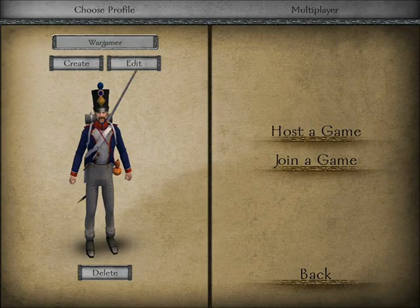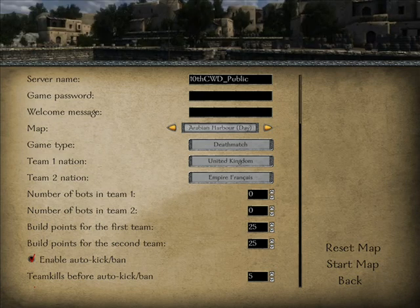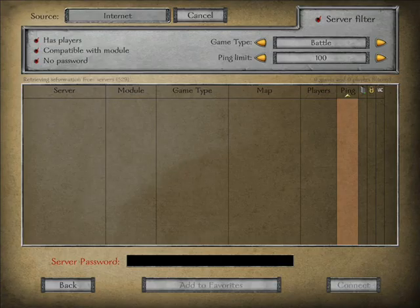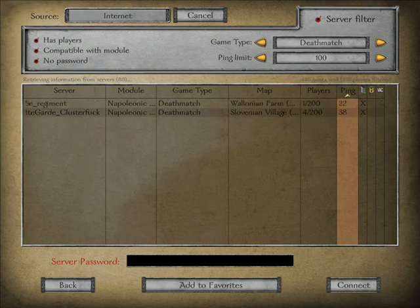Let's have a look at the multiplayer part. Here's the profile screen where you create your character. You can be any nation and different types of troops, and you can change things like the facial expression, hair, etc. You can host a game from here where you can pick the map and set how many players are going to play, with a full range of server controls. But you mainly want to be joining a game, and here you can see the interface for selecting different types of games. You've got different filters for game modes and you can set your ping limit to play on a server that suits your PC and internet speed.